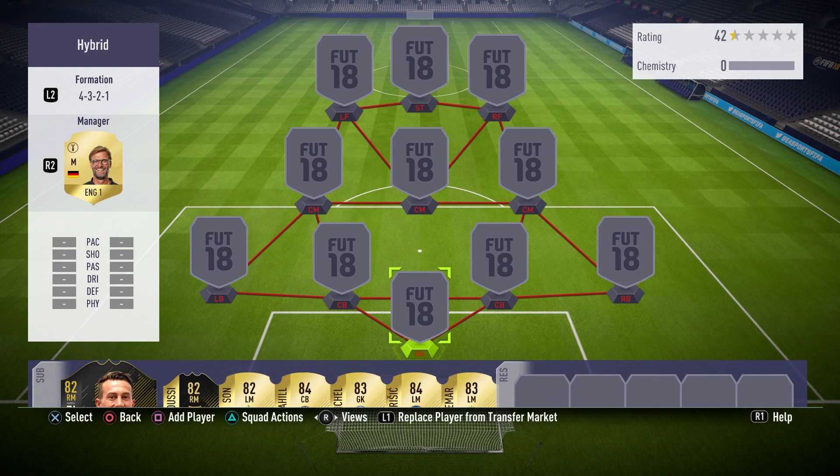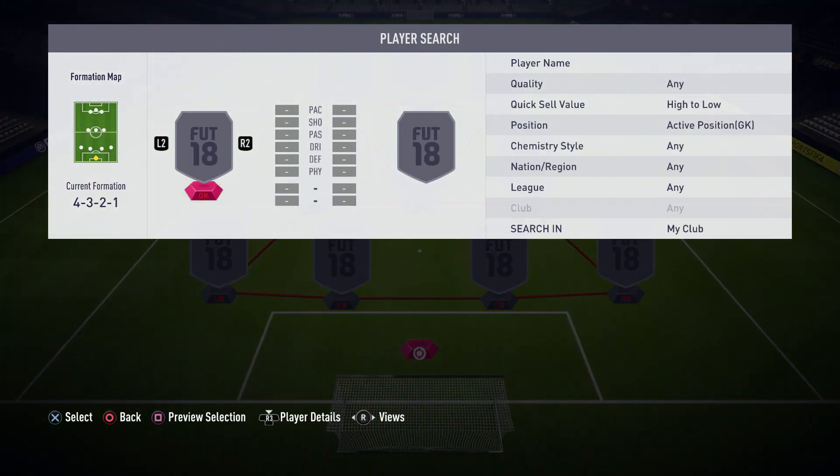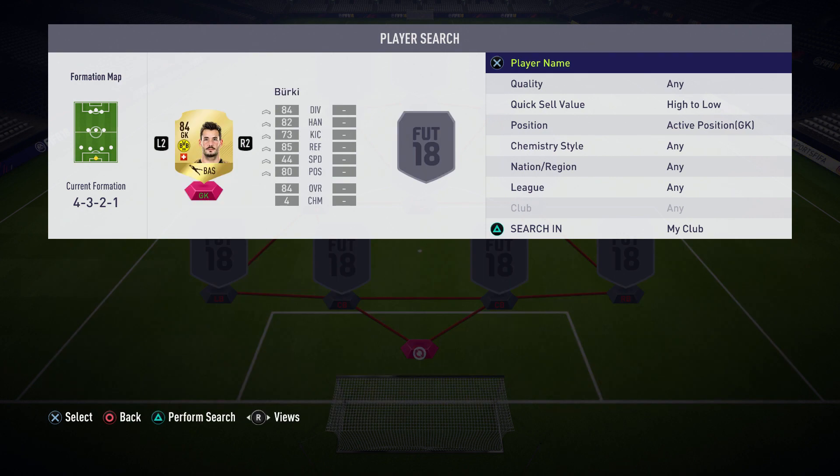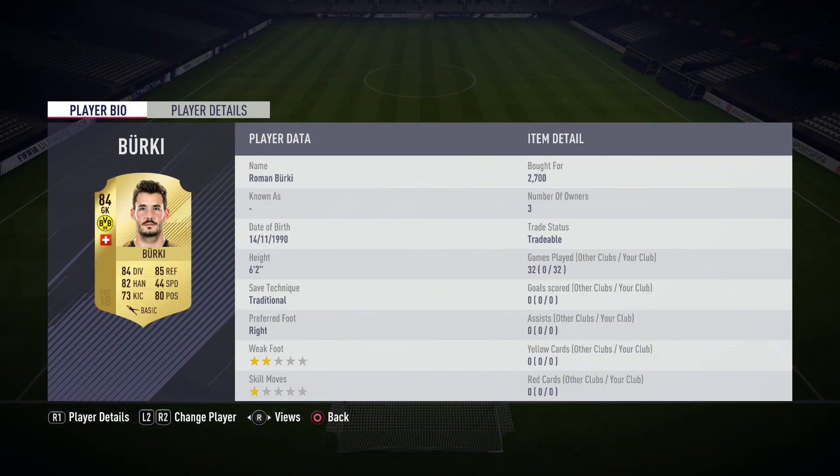Getting straight into it, in goal we have gone with 84-rated Berkey. This guy is absolutely amazing — by far the best goalkeeper I have used. As you can see, I've used him for 32 games, which is probably the longest I've ever kept a goalkeeper, because I think they're all crap. 84-rated for 2,700 coins — even if you don't use him or don't like him, just keep him because he will definitely do well in a squad builder challenge in the future.